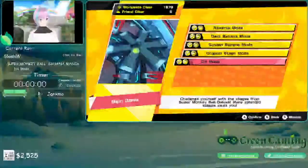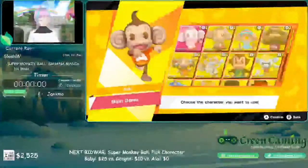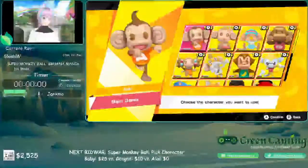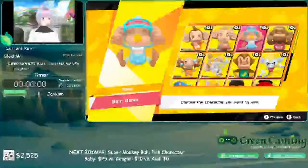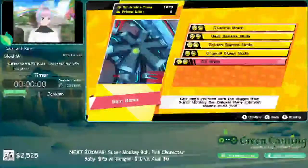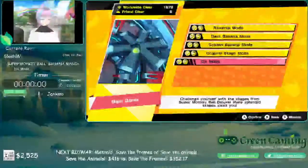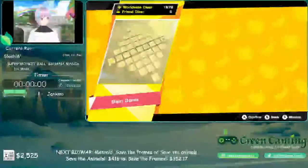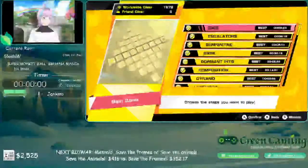The stages appear in the order they showed up in Deluxe — Beginner stages first, then Advanced, then the three Expert stages. Before we get into the run, I need to know who won the character bid war. Baby won — so Baby it is! A fun little fact about this game: you can dress up the six main monkeys in different outfits, so I dressed Baby up in a little outfit just for Green Gaming Fest.